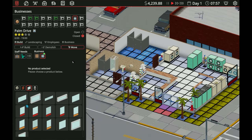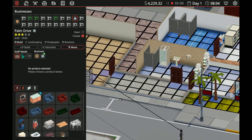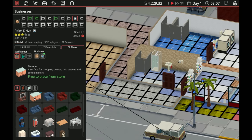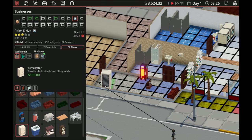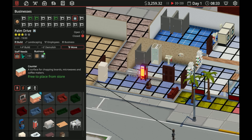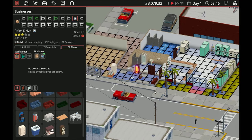Now we need to hire people — wait, we didn't do our staff breakout room! Let's go in here. You can put sinks and stuff in here now — that's new! We'll throw a couch, a TV, a snack machine, a microwave, and a bin. Okay, that all looks fine and dandy.